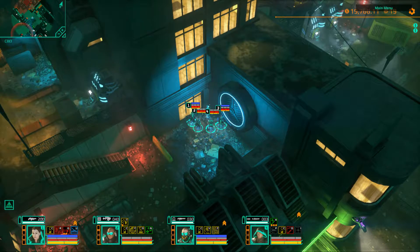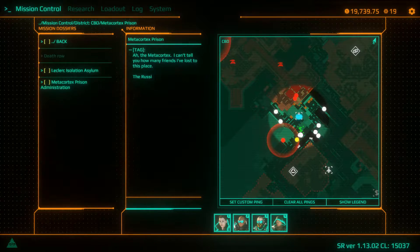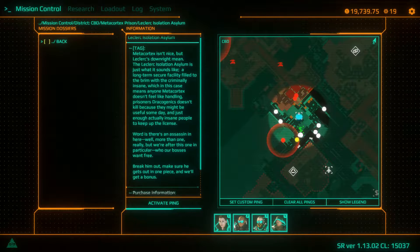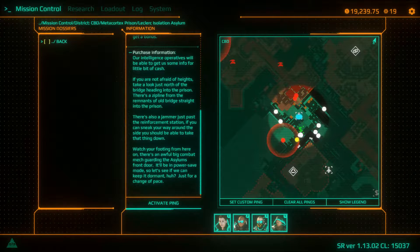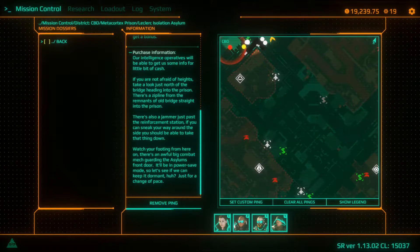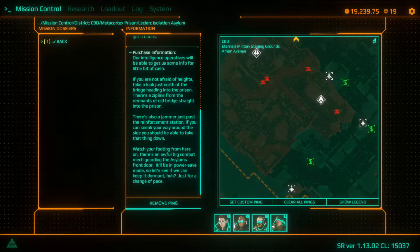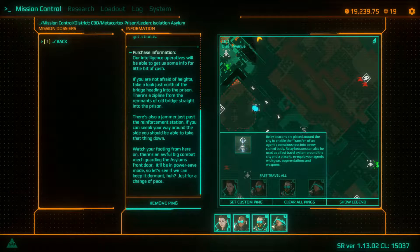Hello and welcome to Prison Break Part 2: The Return. In this mission we're going to be visiting the Isolation Asylum - a really nasty looking place. I can't imagine asylums are particularly nice anywhere. There's a guy holed up in there that we're going to free - we're going to bust him out. All of the missions taking place inside the prison involve freeing prisoners, which makes sense. You wouldn't expect prisons to be a natural environment to go to if you're looking for the latest weapons or tech.